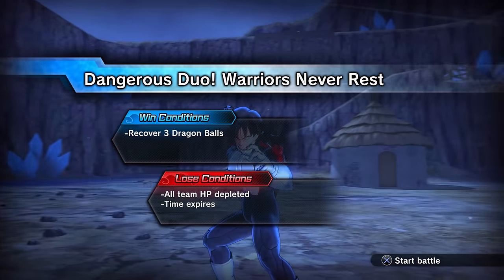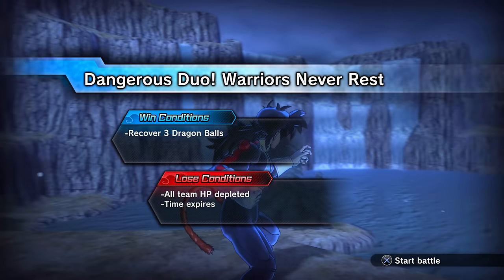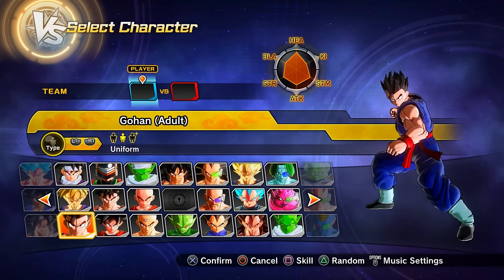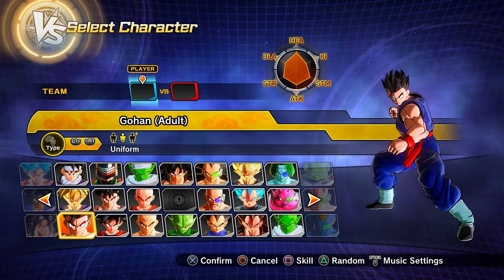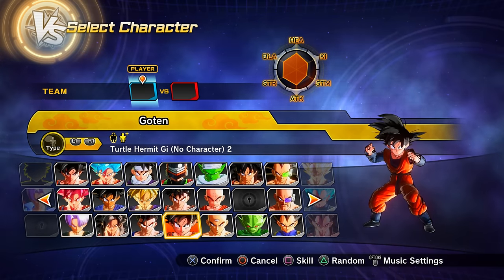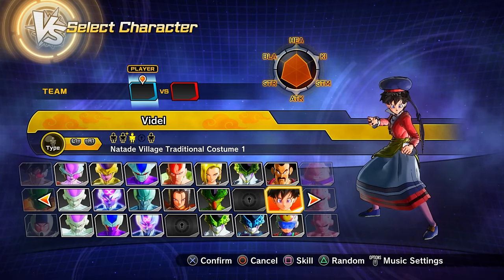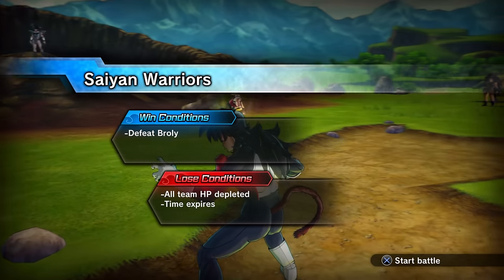Clearing parallel quest 83 (unlock by clearing PQ 82) gets you preset 2 of Adult Gohan, preset 2 of Kid Trunks, preset 2 of Gogeta, and preset 4 of Videl.